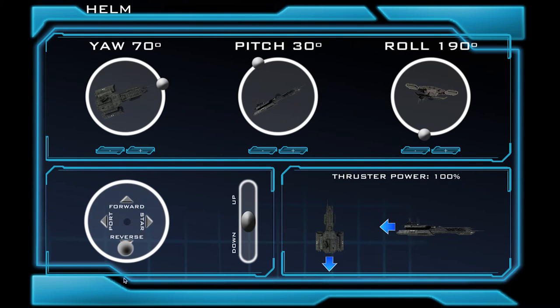Down here we have our forward, reverse, port, and starboard thrusters. To move the ship forward, you would pull this forward. As we can see over here, an arrow points in the direction that the ship is moving. To move the ship in reverse, you would hold down the reverse thrusters. Port and starboard are a fancy way of saying left and right. Pulling the thrusters to the port side will move the ship left, and pulling the thrusters to the starboard side will move the ship right. An easy way to remember this is port is four letters and left is four letters, so port is for left and starboard is for right.